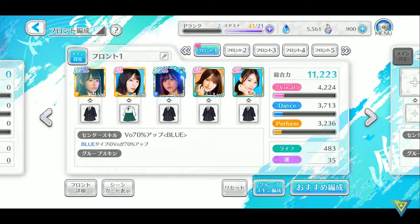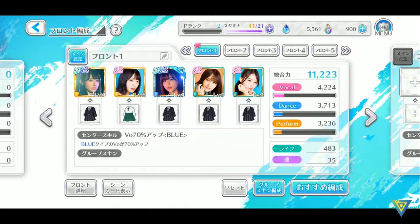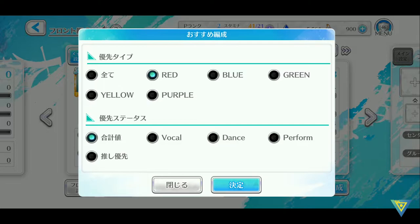One thing to take note is that each center that you put here — like here I have Risa as center — Risa has a center skill of vocal 70% up for blue. So if you want to tackle a blue stage you better bring Risa and then other blue attribute members to get a higher score. Here we have recommended editing which allows you to automatically group whichever colors you are going for, like red, and it will automatically put the red members on your team with the highest stats possible.